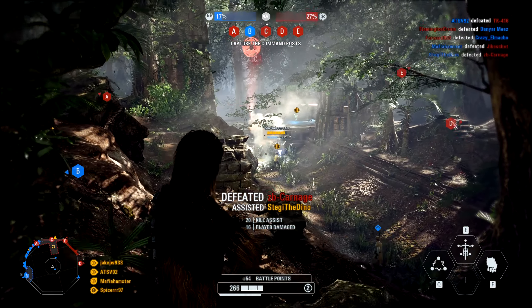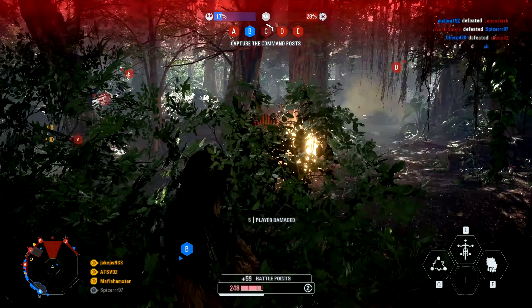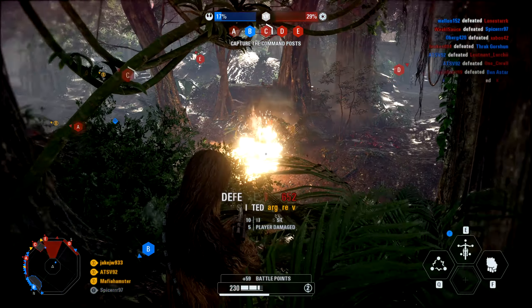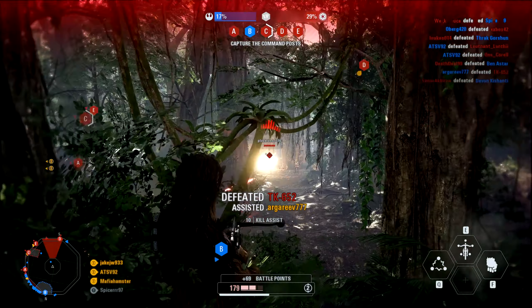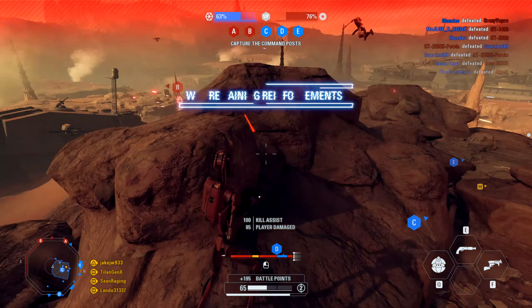There is a huge amount of units to choose from, ranging from Ewoks to Droidekas to Wookiees, each with their own special attacks to help you within a battle. And even though something like an Ewok might seem pretty silly, use the character for a bit, get used to them and they can be a force to be reckoned with.